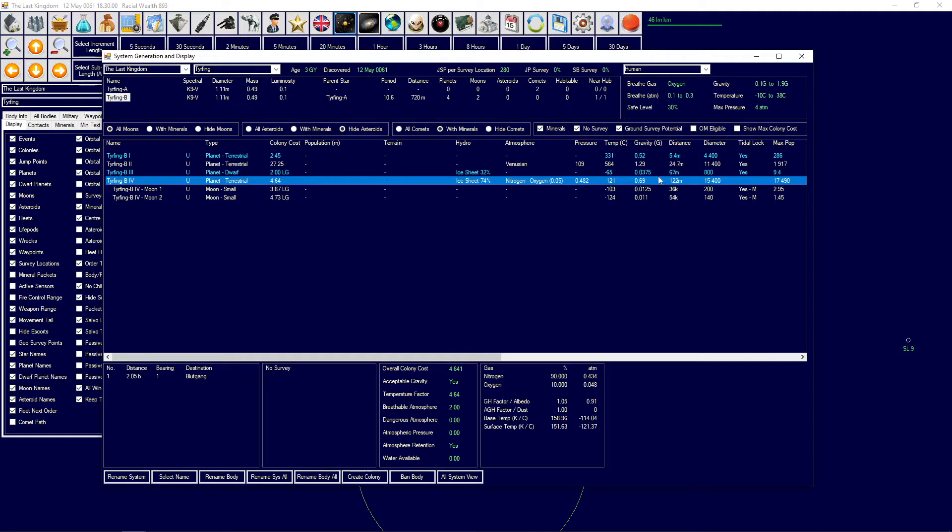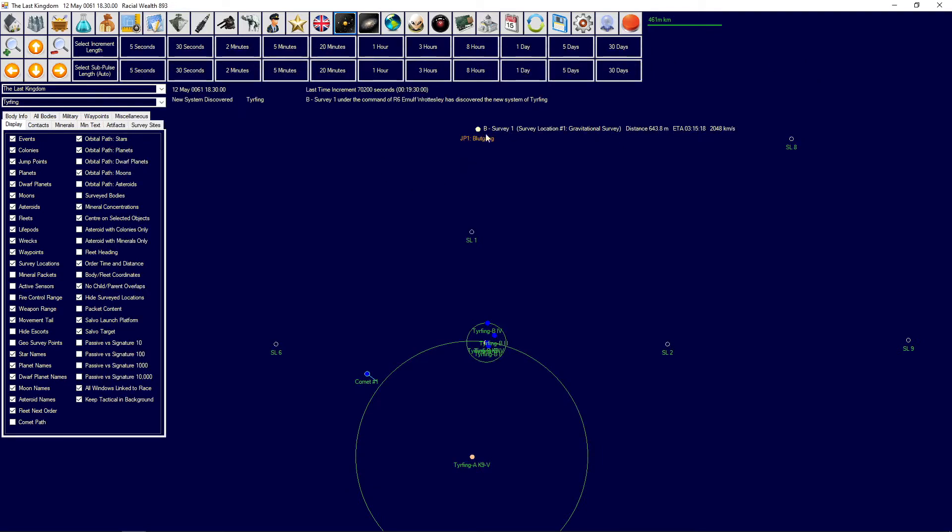That should make it a potential colony, assuming there are no Raqas or anything like that, because those are still active. Once we start colonizing a bit more we'll activate the swarm and the precursors. Anyway, we have the survey vessel - the Hand of Kings - that found the system. It's going to survey location one first, then go survey a moon, and then the planet itself.